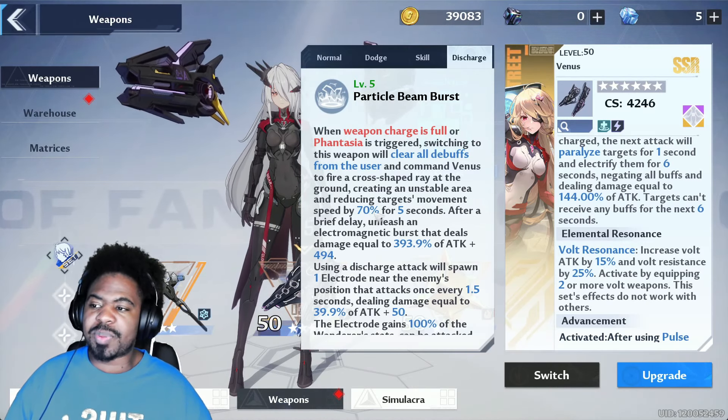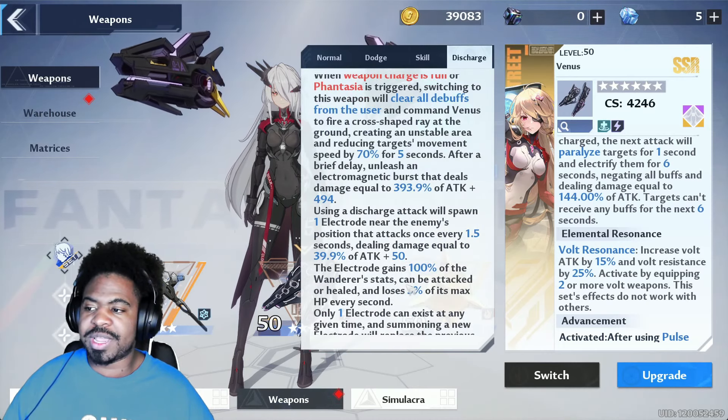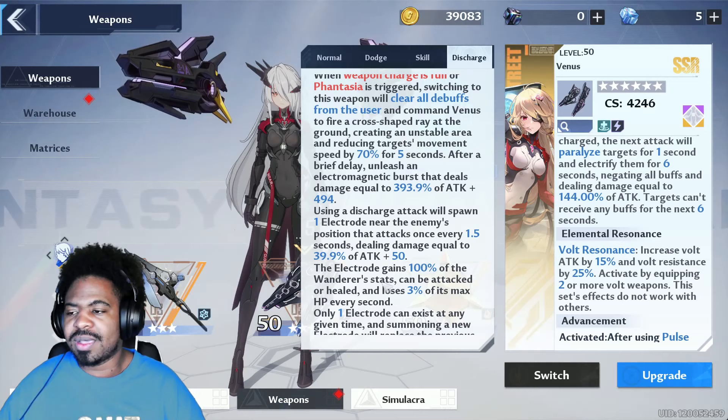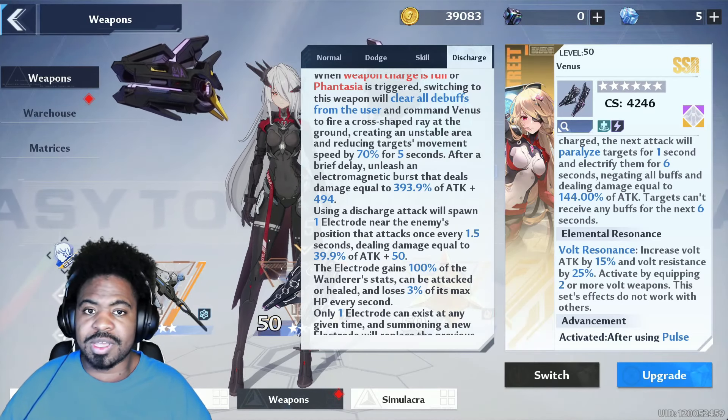This ability is just a big burst of damage. It puts this electrode down, which is honestly really great — you can heal the electrode, and it acts as a target as well, which is pretty cool.